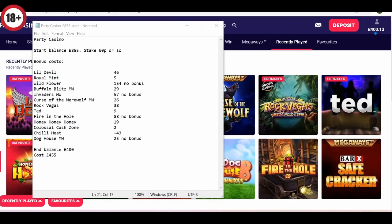Wildflower and Fire in the Hole were both really expensive without a bonus. In particular Wildflower - I just convinced myself it was going to land or at least land the normal feature if not the enhanced one, lost count of the number of teases. Fire in the Hole normally churns really well but today it was quite aggressive and that 88 was lost in quite quick time.